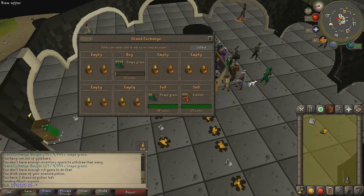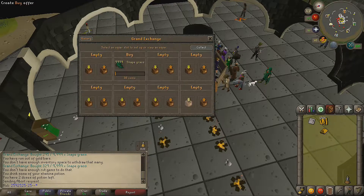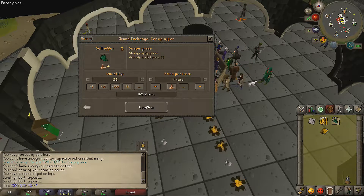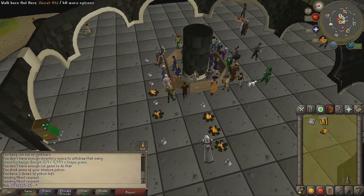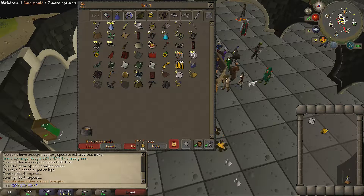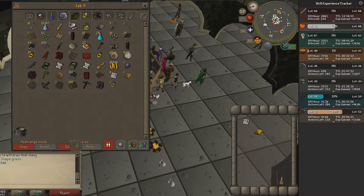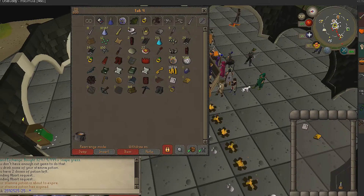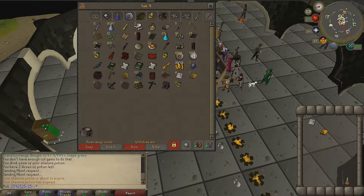I looked at my cash stack and almost had a heart attack wondering where all my money went — then realised it was all in trades. These snape grass aren't really worth selling at 3gp margin unless you're doing it overnight. But either way, that is the end of the first progress video. We went up about 300k total and did a lot of stats. I'll show the stats screen — went up quite a lot in loads of different areas. Thanks for watching — this has been episode 1 of Old School RuneScape progress. Hope you guys enjoyed, see you in the next one. Peace.